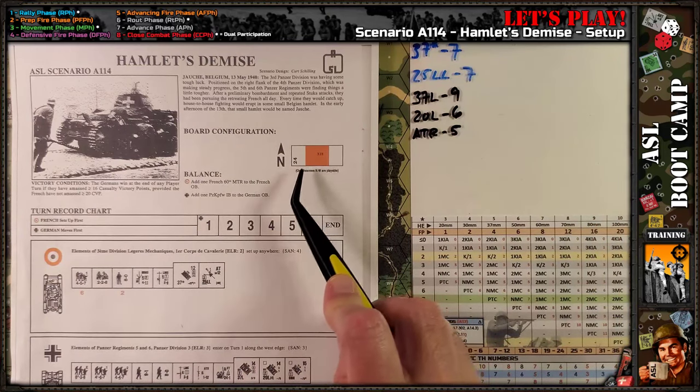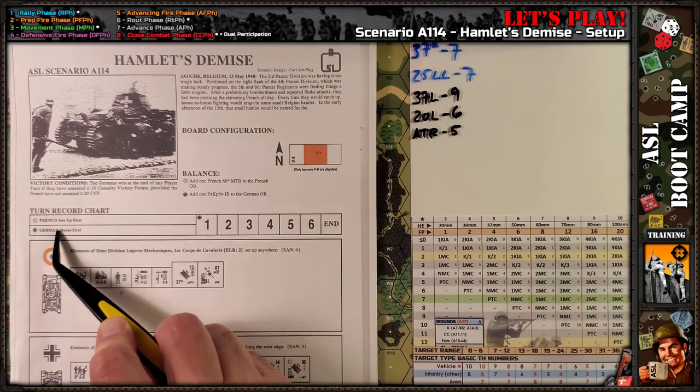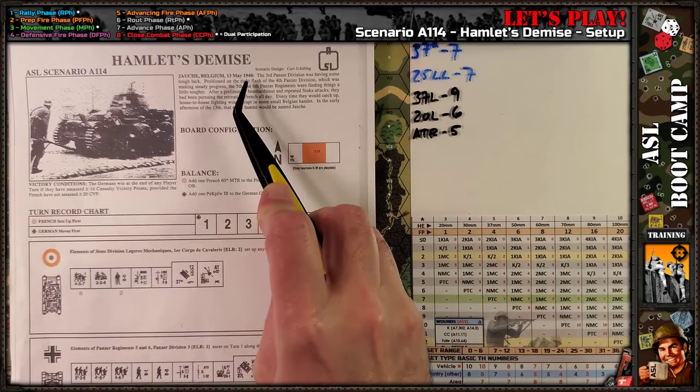So one board, basically half a board with one overlay, six turns, German, French, early war, 1940.